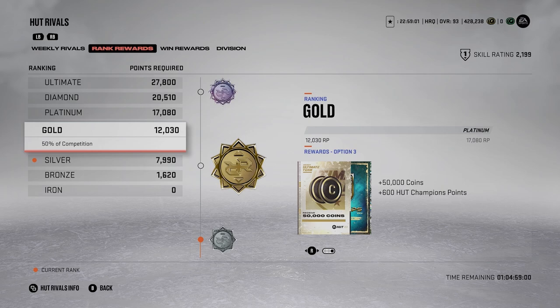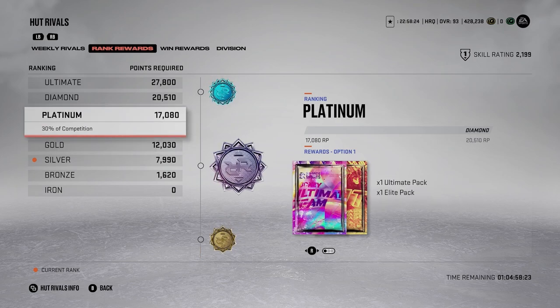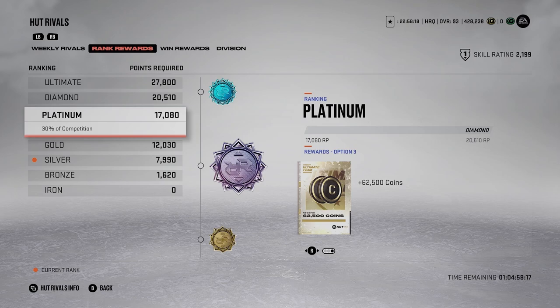As a content creator I usually take untradeable rewards for pack openings, but if you want coins, taking tradable Rivals rewards is a smart idea. Those gold cards are in demand for team builders, so you can sell them for more than they'd normally go for. At Platinum rank you're looking at ultimate packs tradable or 62,000 coins. Either take the coins directly or take the tradable packs — both are very useful.